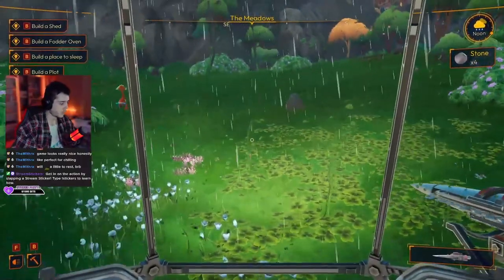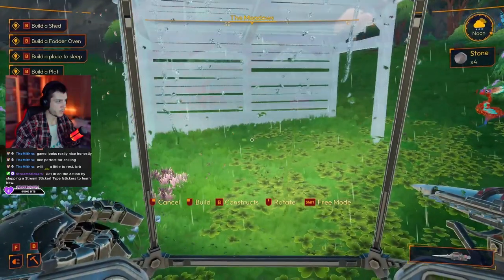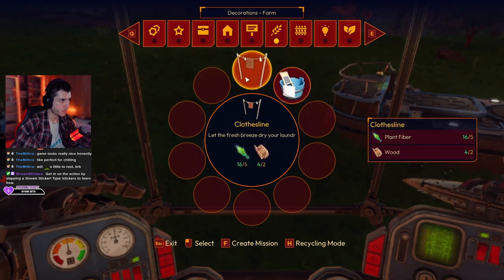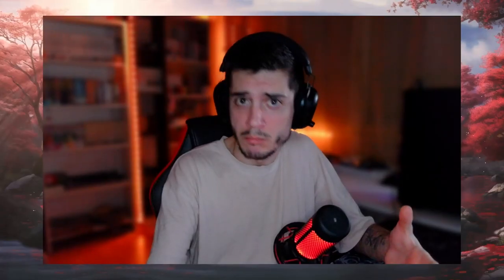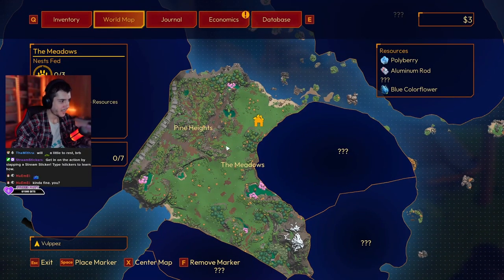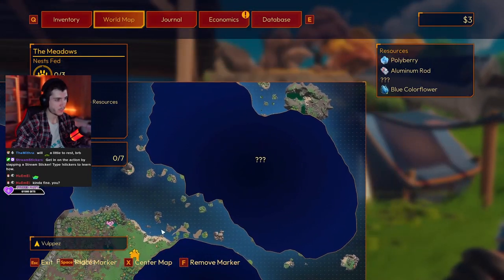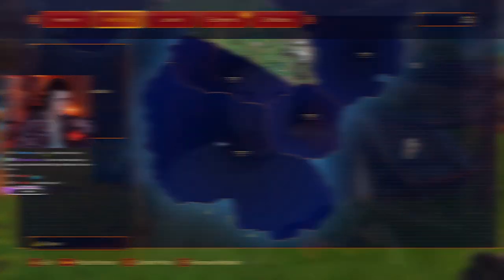The crafting was very unique and you were given quite a lot of materials to build a house or a farm, whatever you want to do, and I found that very cute. It's definitely a very relaxing game which you can play after a long day of work. I'm sure the demo didn't really scratch the surface — there is probably a story where you uncover what that planet has to offer, and I'm really excited to see what the full release will be like.